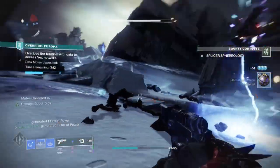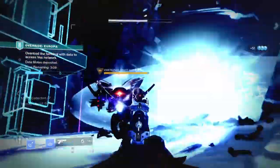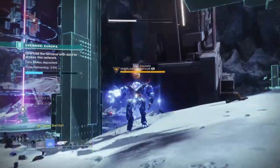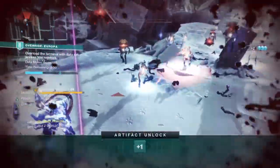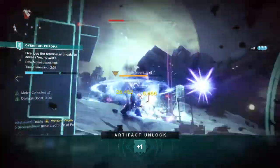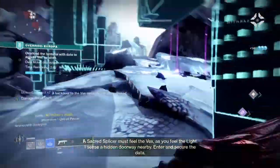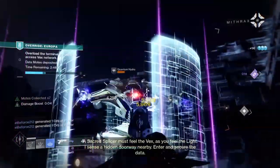I've given it thought and came to the conclusion that the best way to make the exotic work well for whatever content you decide to use it in is to build it around a close quarter fighting style and a subclass that heavily focuses on strong ability spam. And here we are — the Warlock's Shadebinder class, with its specific aspects that have proven to be the best combination when playing with it, considering how much ability spam will be going on.